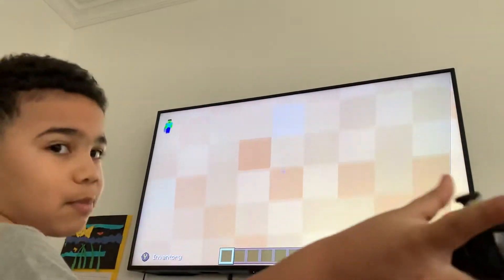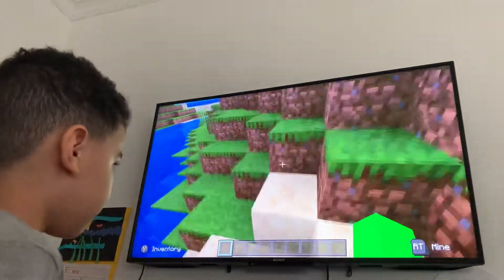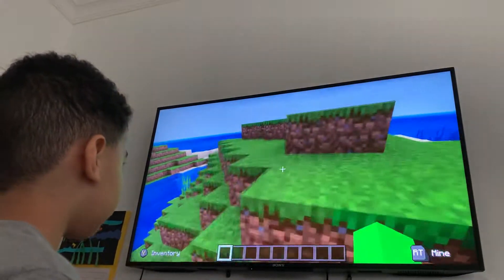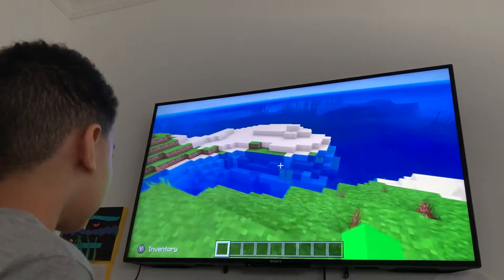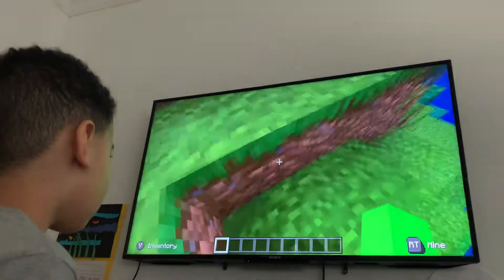So this is the Xbox controller. You press A to drop in this game. I play on Creative mode because it's easier. If you want to play survival, you want to try to survive as long as you can or beat the game.